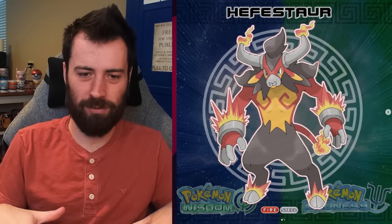Next up, we have Hephaestus — Hephaestus being the god of blacksmithing and fire, mixed with festering. This is Fire Steel type. I did predict the Minotaur Pokémon, and I think this is a really cool way of doing a Minotaur Pokémon — very believable. We've got these gauntlets now with flames coming off them, and the flames are coming out of the hooves of the feet. Flames everywhere. I really genuinely enjoy this — I'm going to wait to see the other two before I make my final decision.